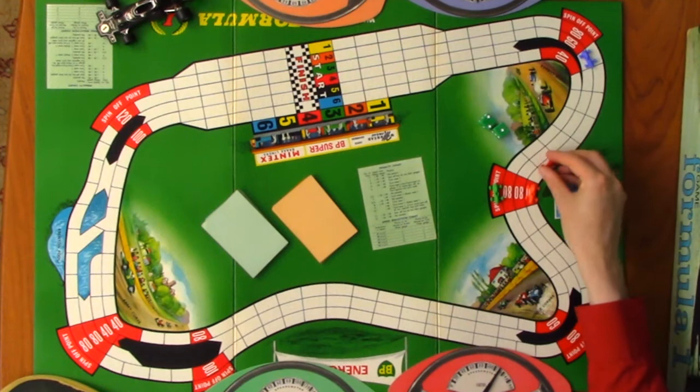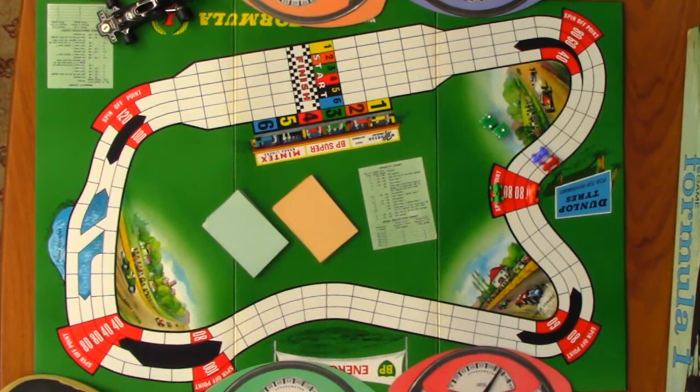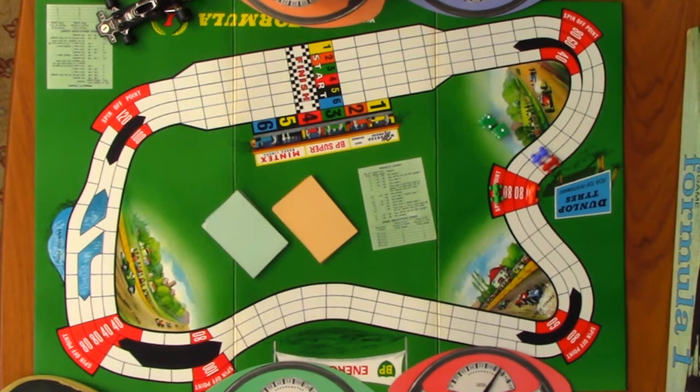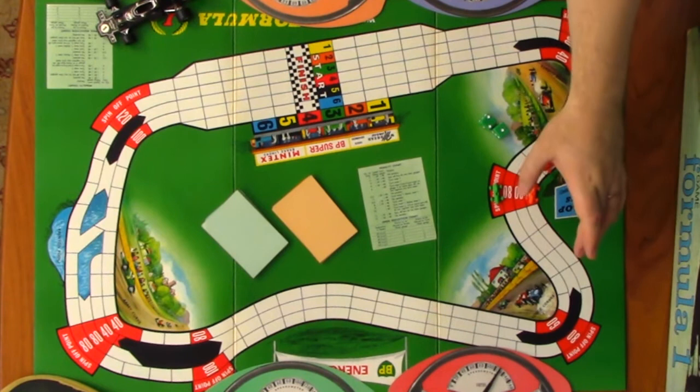I'm going to go up to 100, taking it a little bit cautiously with the Williams, seeing what happens. One, two, three, four, five - pulls me alongside you. But I'm in good shape for that next corner. Back to the McLaren - I'm going to risk it here, because if I can get over that corner on my next turn I can then accelerate up and away. Whereas if I don't get to the corner, I'm still limited by it the following turn.